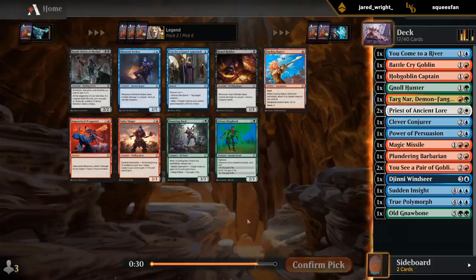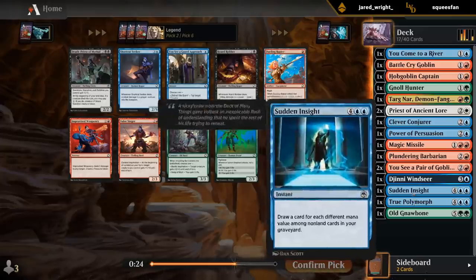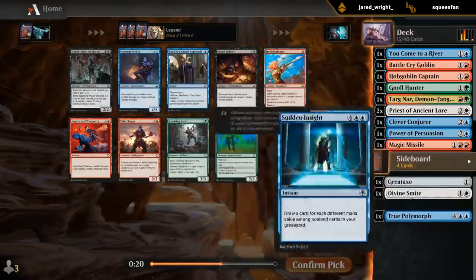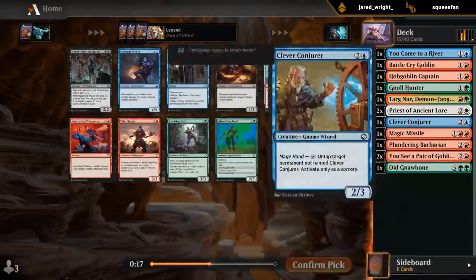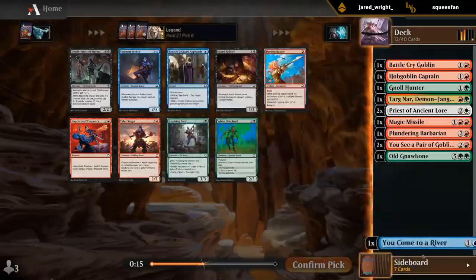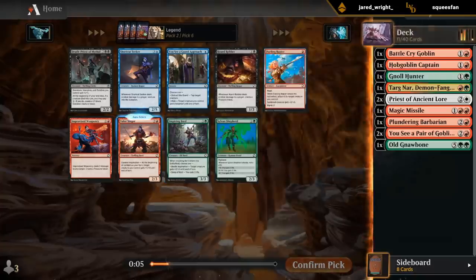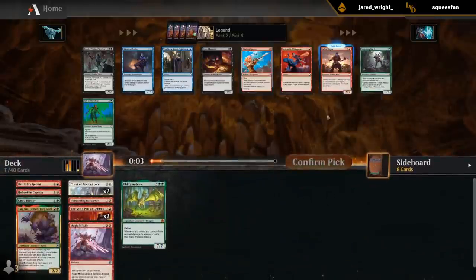We haven't seen a ton of exciting blue cards in this direction outside of the Dragon in the first pack, so I'm okay ditching blue. We're red-green, maybe with the white splash. In this pack I can take — Bard's not bad. Looking at my curve, I'll take a Bard. Don't have any four-drops yet — can enable the pack tactics nicely.